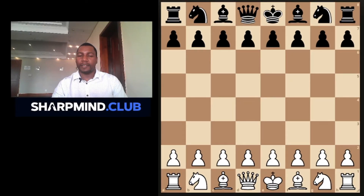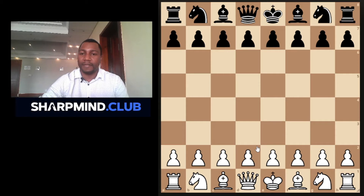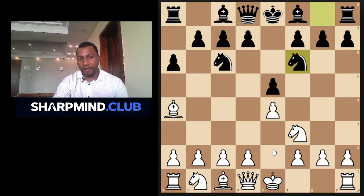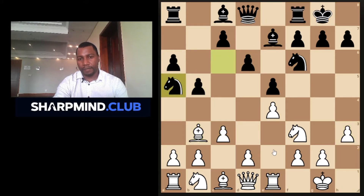Let us take a look at Mikhail Tal. In this game, Mikhail Tal was playing Hodgson. This is 1987. Let us see how Mikhail Tal dealt with the center. They opened up with the Ruy Lopez, and Mikhail Tal is playing the white side.